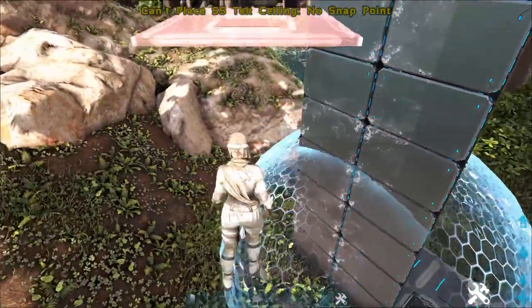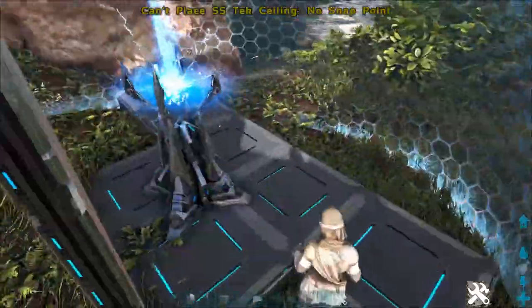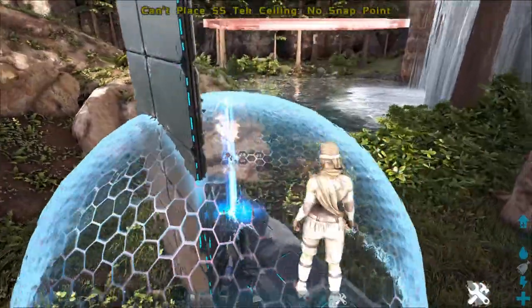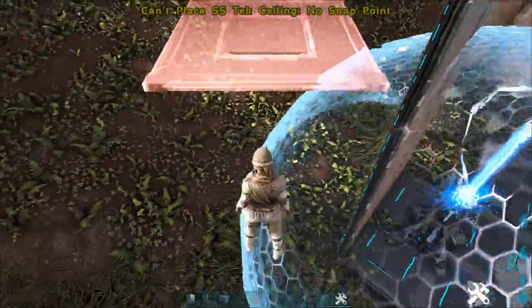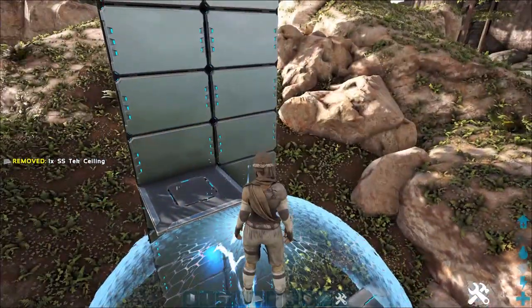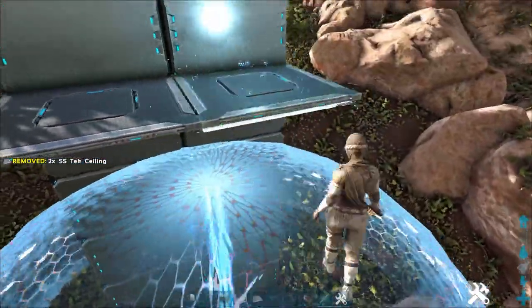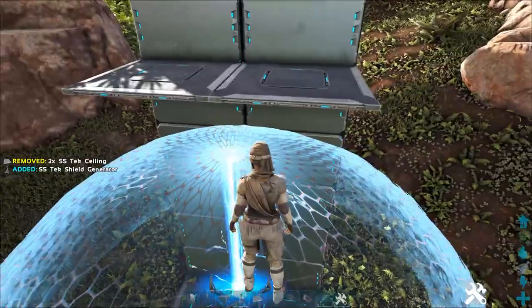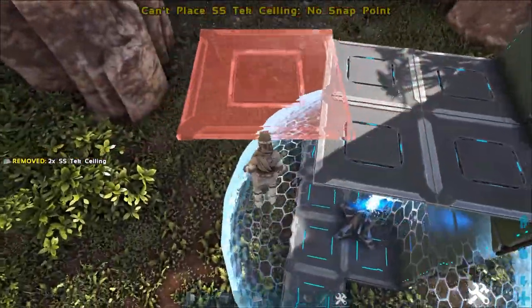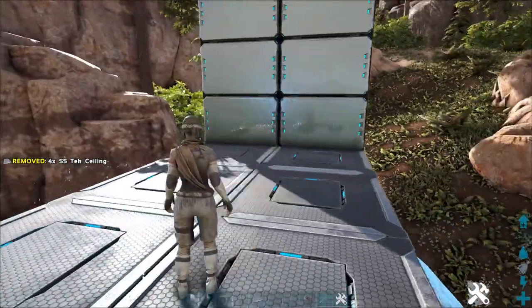Basically, all you have to do is have some sort of structure above your tech force field. It doesn't matter where or how you place this structure, as long as it is directly above the force field in the region where you see the bubble above. You can go ahead and plop this bad boy down. You can go out as far as you want — you do not need to go out far, but you can go the normal three outwards if you wanted to in order to drop vaults down.